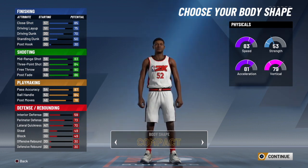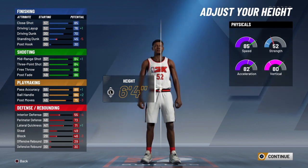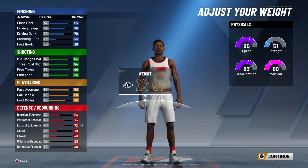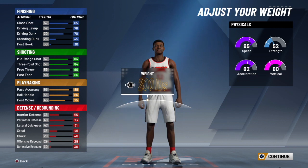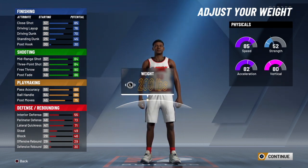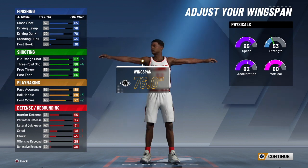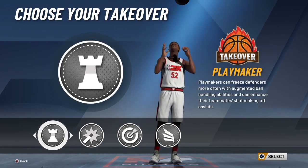I chose compact for body shape. For height, I went with 6'4" to get that extra ball handling, driving layup, and lateral quickness. For weight, I put it at 200 — it could be anywhere between 199 and 203 without losing any upgrades, but 200 keeps it balanced. For wingspan, I put it to the lowest possible, 76, to boost the three-point and mid-range shot, ball handling, and post moves.